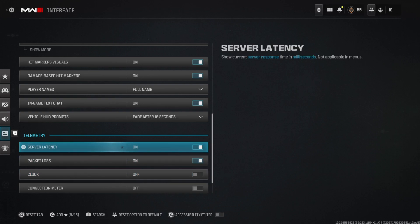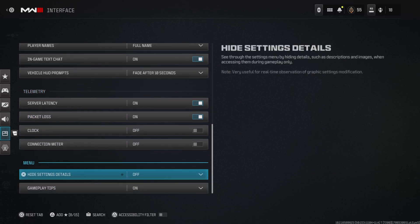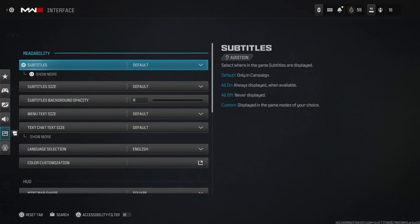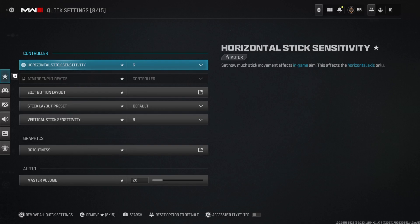For telemetry, I have server latency and packet loss both on so I can see if I'm lagging. Those are definitely helpful. And that's it — those are my settings for Call of Duty Modern Warfare 3. Hope you guys found this video helpful. If you have any more questions, drop them in the comments below, and I'll see you guys in the next video. Peace!